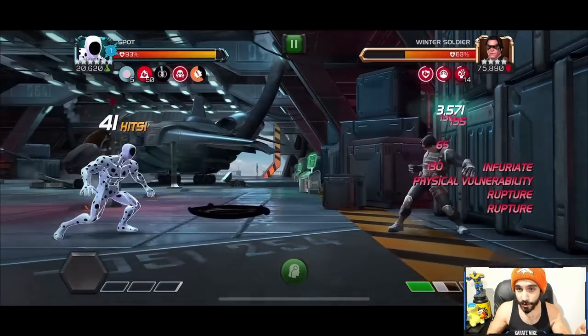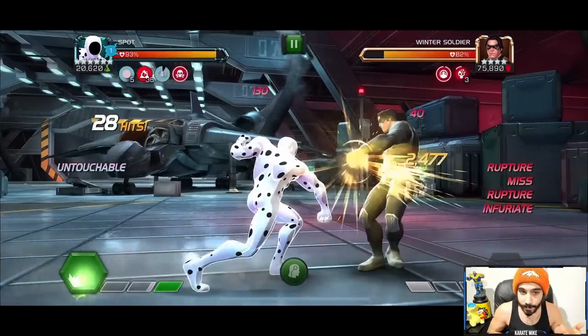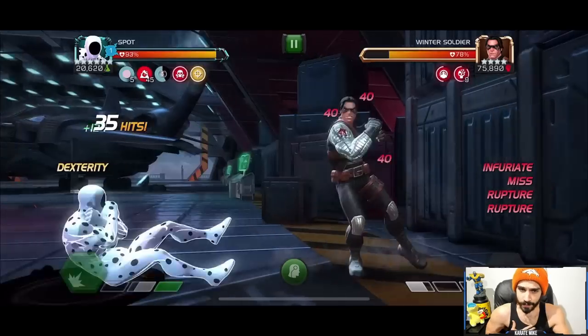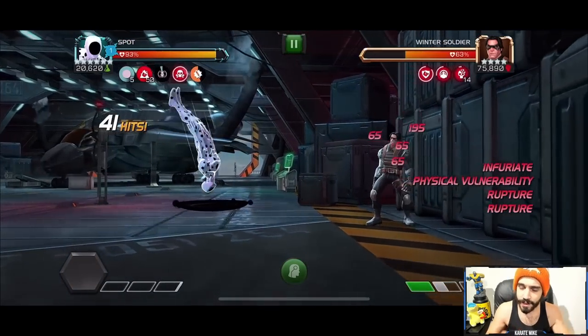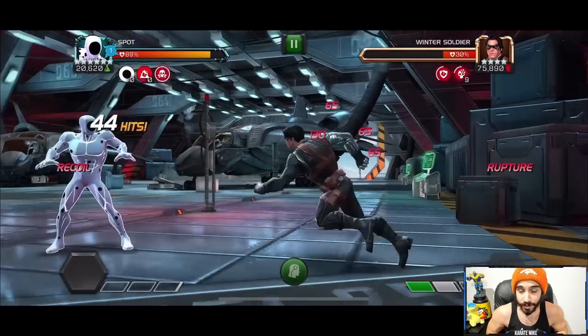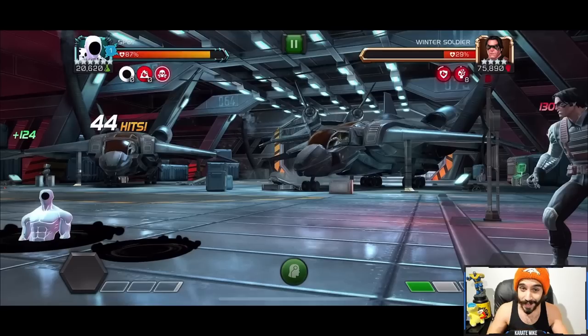If you have a Spot of your own, you've probably ramped up here before — getting 50 spots in your rupture bank, activating untouchable, letting it fall off, letting it go again, maybe going for a Special 1 in between, so you can have 50 ruptures in your bank. You're going for that Fury Special 2. Don't get me wrong — that took off 70% of Winter Soldier's health, and that is certainly quite nice. That is a great rotation, really all you're ever going to need. This took about 60 seconds.